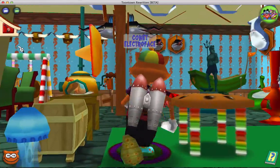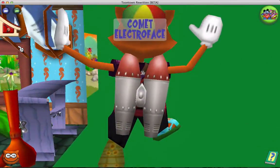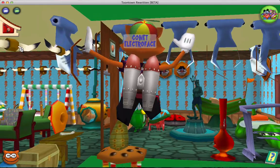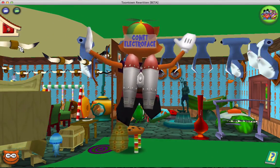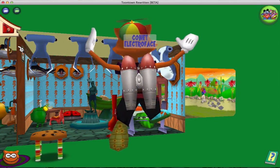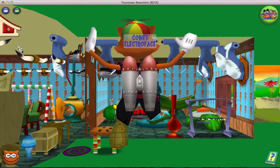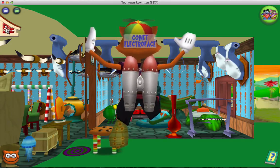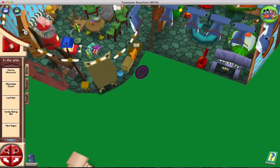It doesn't matter if you're a big toon either — it should work with anyone. Pretty much the trick is: you jump and go right on top of the cookie table. It works with any table about that size. You press your jump key so you jump straight up, and press the forward key so you go right on top of the cookie, or whatever table you're using, and it gets you up a level, which then affects how high you place your furniture.